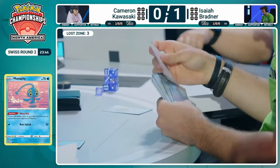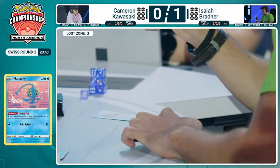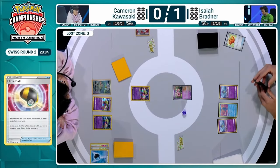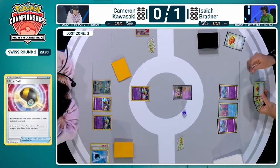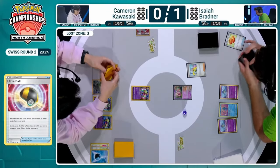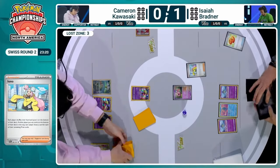Isaiah writing in his own notebook, notating all of those prize cards. Getting going on this first turn of game two here for Isaiah — two Ralts on the field as well as Manaphy being established. Playing it safe. And here's that Iono. Both players shuffling up their hands to go to the bottom, drawing for each prize card. Both players are going to get six cards now to work with.